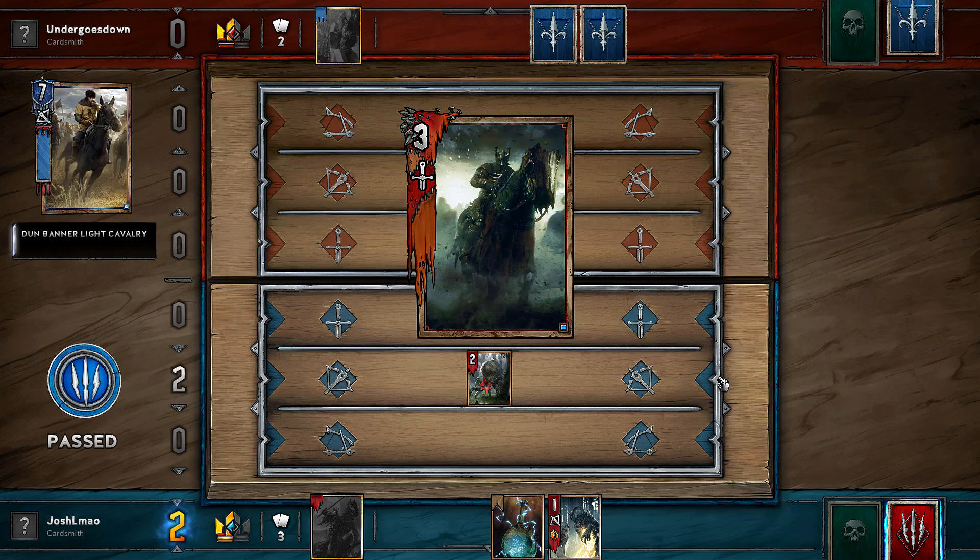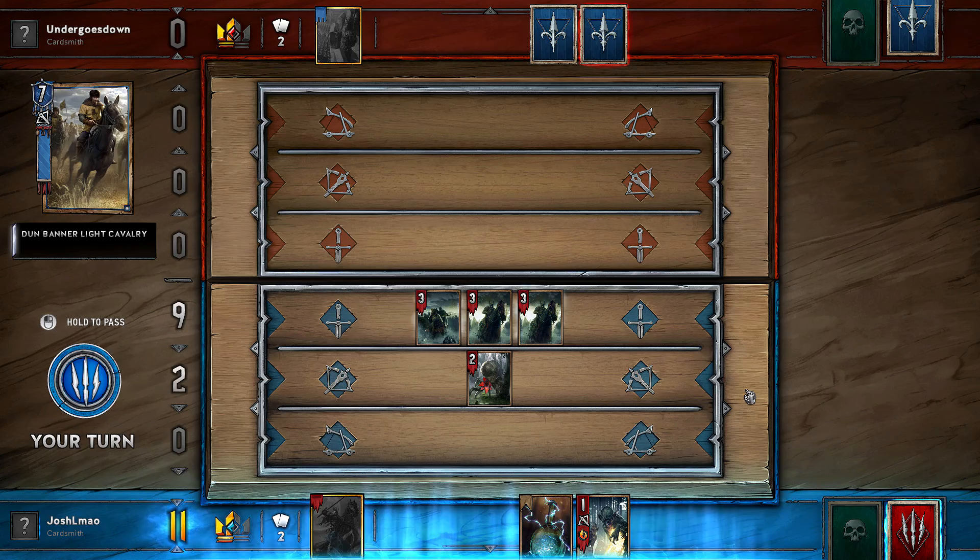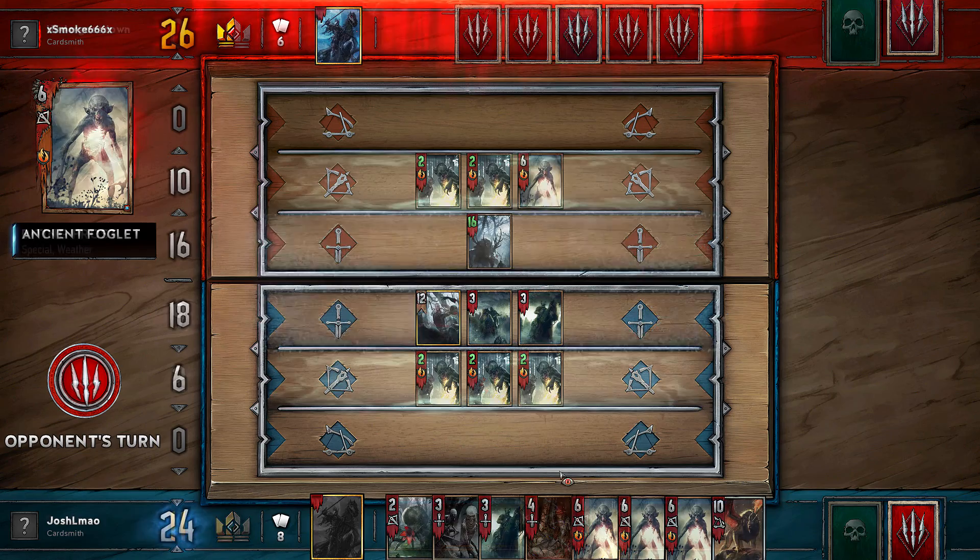Moving on to round 3 — whenever I play this strategy I try to save the Wild Hunt Riders till round 3, but you can play them in round 2 if you think you need it. However, if you do that, try to save some high strength cards or cards that will make a big impact, like a Scorch, for round 3.